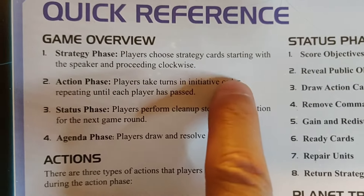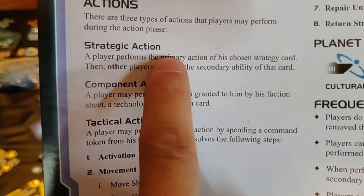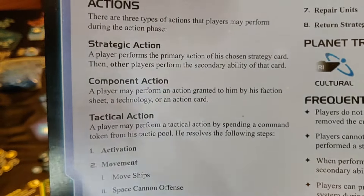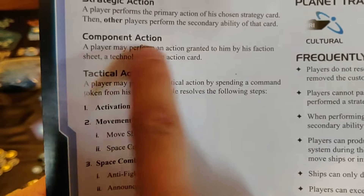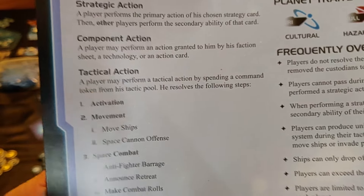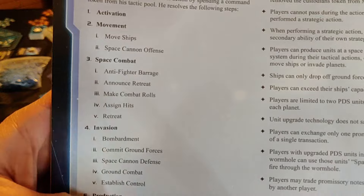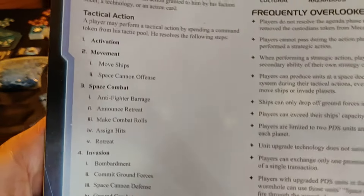Next is the action phase — this is the meat and potatoes of the game. This is where you take your actions on your turn. You can either take a strategic action (playing your strategy card), a component action (doing an action described on one of your other cards), or a tactical action, which is all about moving, attacking, and invading.